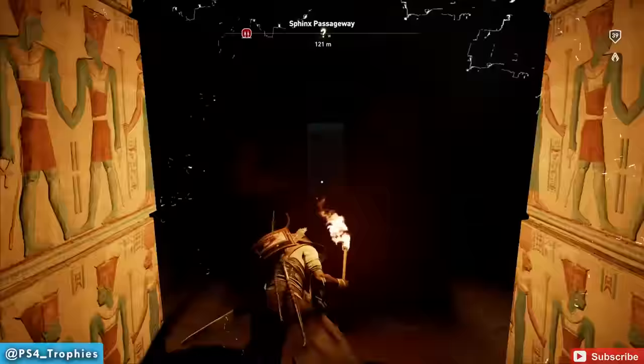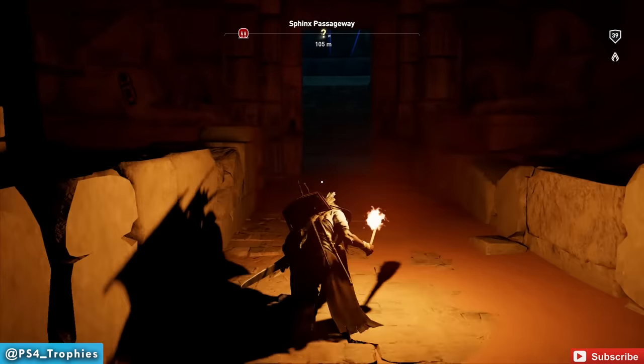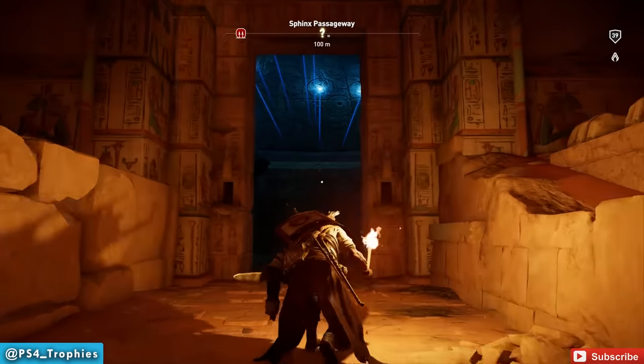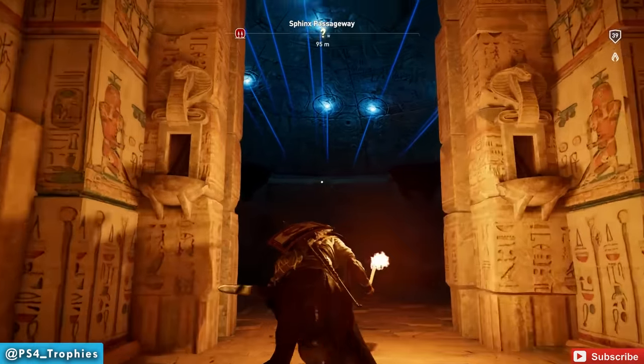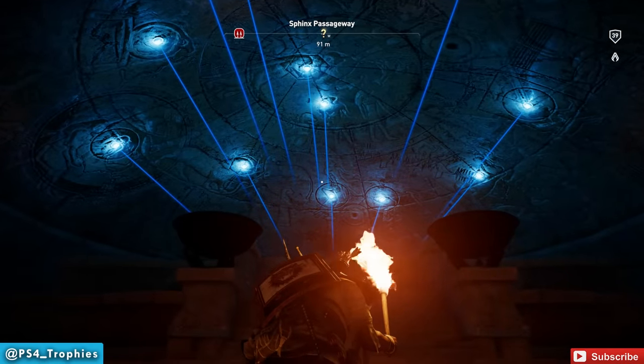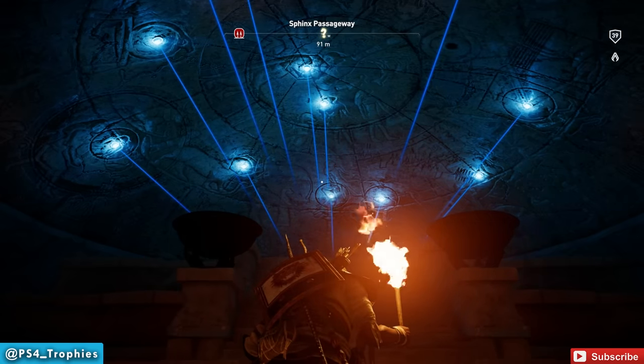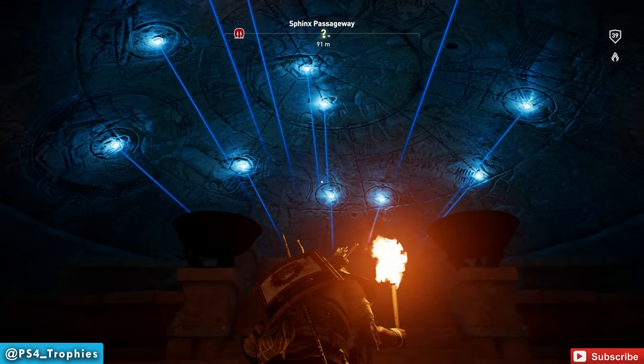Alright, straight ahead is where the map room is. Now, if you were in here earlier, you may notice it looks way different now. There's a whole bunch of blue lights shining down, pointing at the map. Each one of those blue lights is a constellation we finished in the Align the Stars side mission. So you've got to do all 12 of those to activate 12 lights.